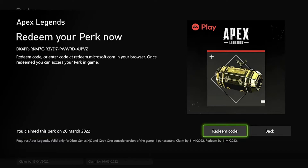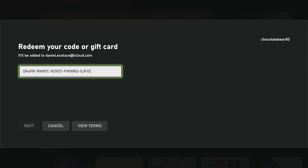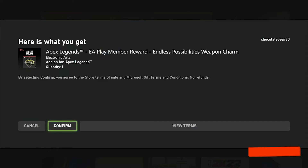Go scroll over to your perks, find the Apex weapon charm, press the button and then it will be available for you to unlock. Keep in mind that this is only available up until the 11th of April 2022, so make sure you confirm it before then.